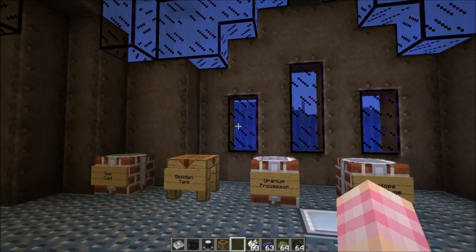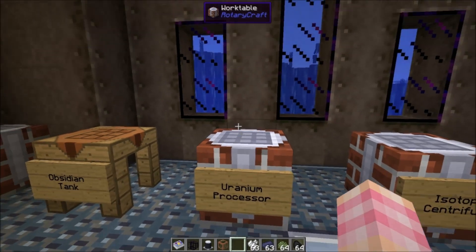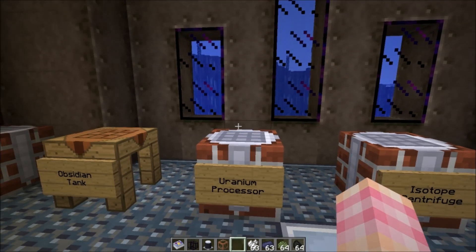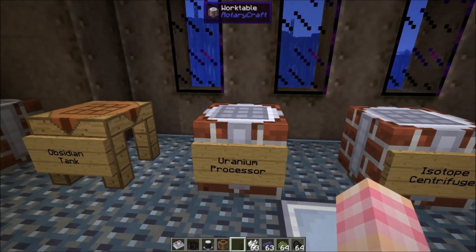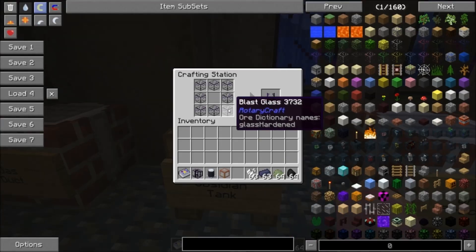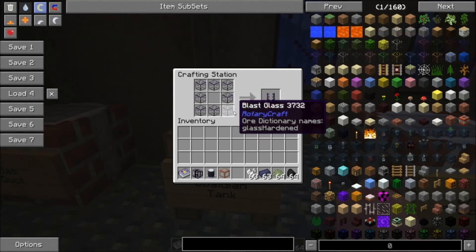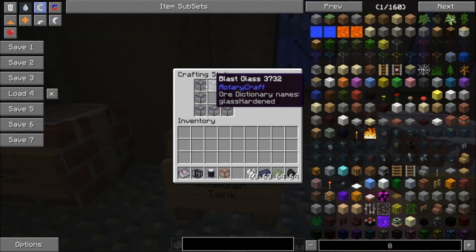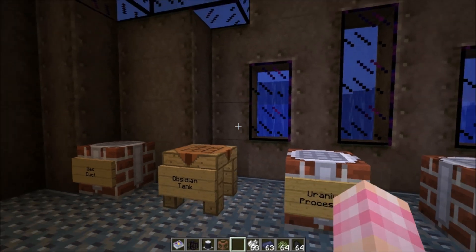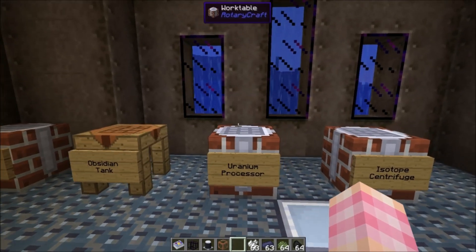Over here we have some machines. The first is the uranium processor, and you're going to need one if you want to produce uranium fuel pellets for what you'd standardly think of as a nuclear reactor. A uranium processor requires obsidian tanks, and obsidian tanks are crafted with blast glass — which means you first have to get a pulse jet furnace up and produce blast glass. You can't skip straight to this; you need to go through Rotary Craft until you get that blast glass, make those obsidian tanks, and you're going to need three of them.